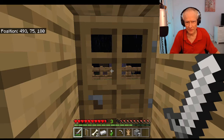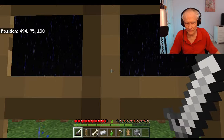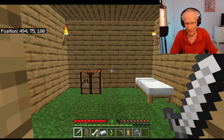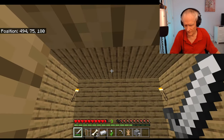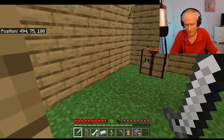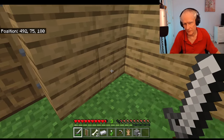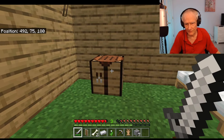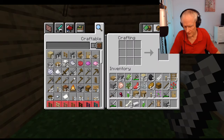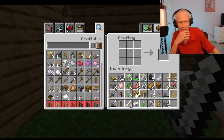It's raining outside and I don't think I can get out there and do very much. So I think I'll look around in here and do something about some extra space to keep all my stuff that I've accumulated. Let's go into the crafting bench and I think I would like to make a chest — a double chest.